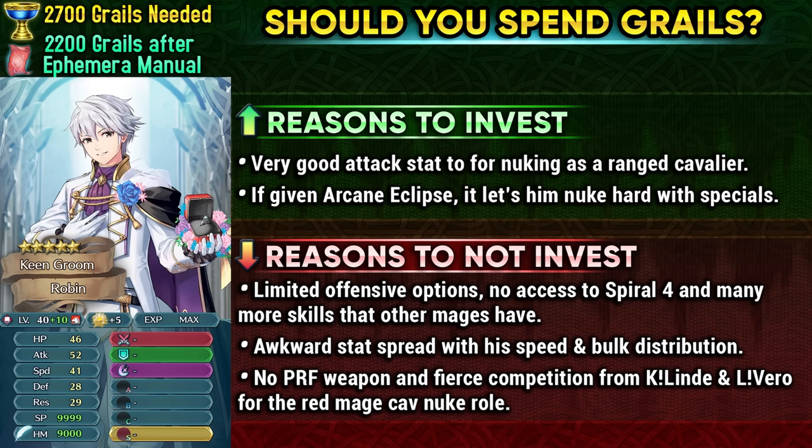His stat spread is definitely awkward — you can make him work, but in the current meta it gives him trouble. Without a preferred weapon, he faces fierce competition from Cadian, Lind, and Legendary Veronica, who all nuke hard as Red Mage Cavaliers and are more unique: Lind has null follow-up and unhindered movement, and Legendary Veronica has damage reduction piercing and a really solid weapon. This leaves Robin with a bit more to be desired, and he's likely a unit you invest in because you like Robin or his art, not because of his stat spread, weapon, or base kit.